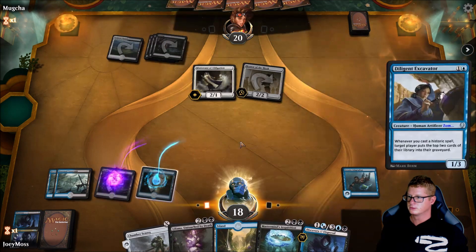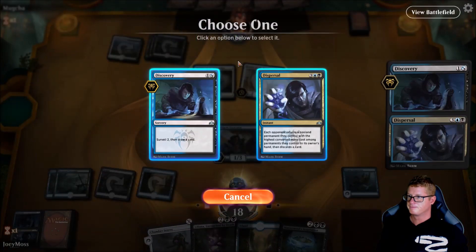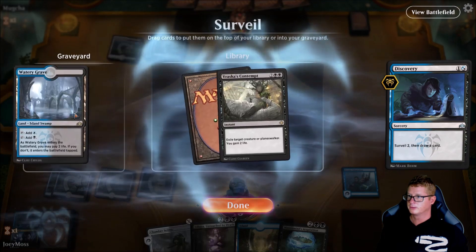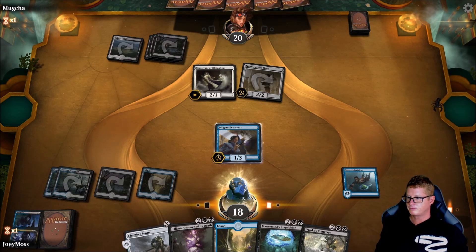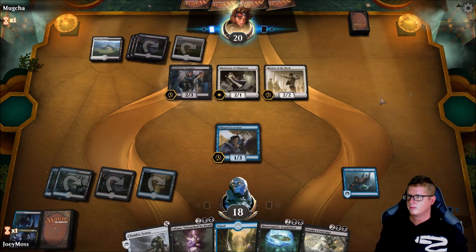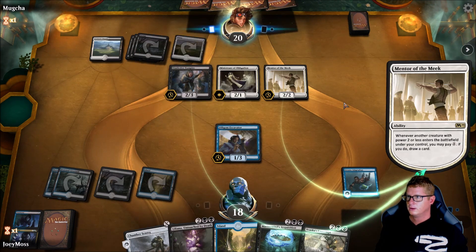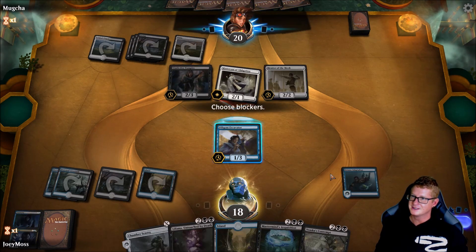I'm going to drop this first. Now we can Surveil. Vraska's Contempt's cool in case we really need to take something out. I was hoping for a Counterspell or something, but we'll be alright. So it's looking good — turn five, Infinite Mill. I'm going to tap the old Orzhov. This is it — unless he has something — no, this is it. You can't do anything about this. This is awesome. Infinite Mill, guys — Infinite Mill.